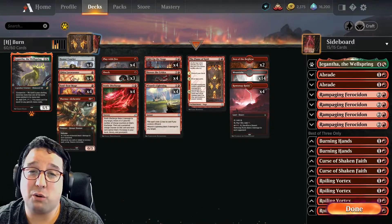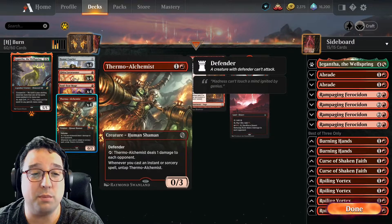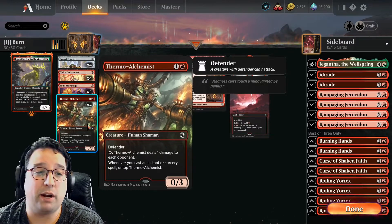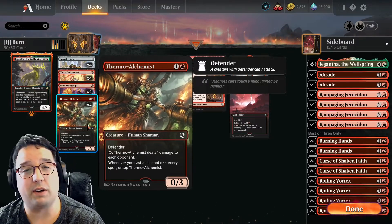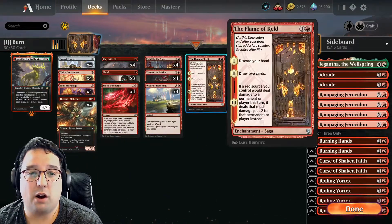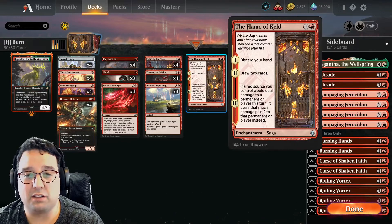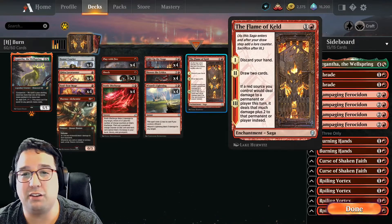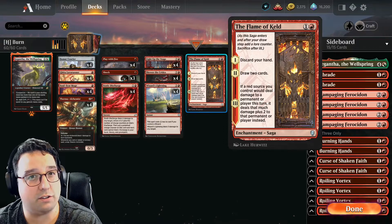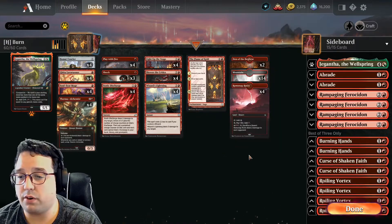As far as the deck is concerned, the notable thing is the four copies of Thermal Alchemist — a card I love but one that doesn't always make the final cut of a lot of mono red decks. Really happy to see it in here. Also playing one copy of The Flame of Keld, a super sweet saga. We do have to discard our hand on the first phase, but on the second we draw extra cards and on the third we get a little bit of extra damage.